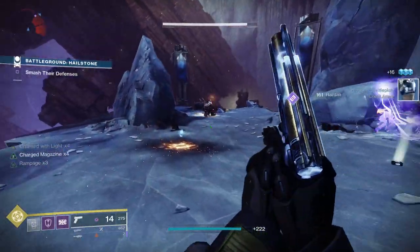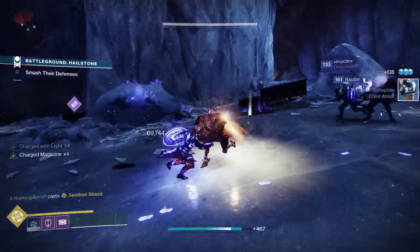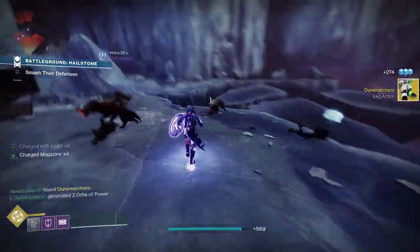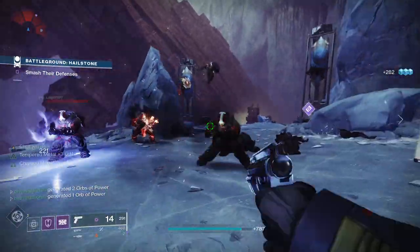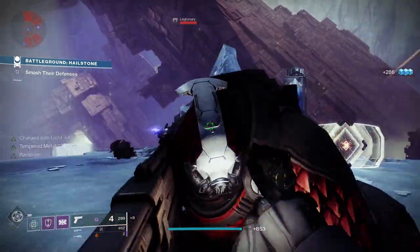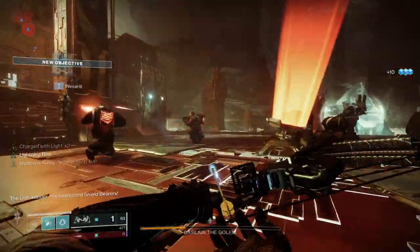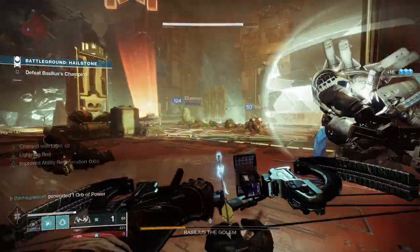The one I'm using a lot at the moment is Argent Ordnance, as rockets are flavor of the month in the sandbox right now — though this could change as the sandbox ebbs and flows. Swords used to be the go-to for damage when Falling Guillotine first came out in Season of Arrivals, and Lucent Blade was absolutely everywhere. But if you're using swords, rockets or sidearms, it's definitely worth checking out the damage boosts available. Argent Ordnance gives about a 20% buff to rocket damage, and paired with the recent 30% buff in Season of the Chosen, that is going to be really effective.